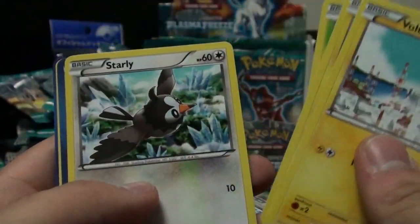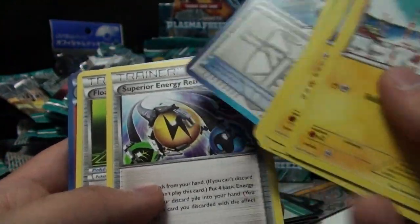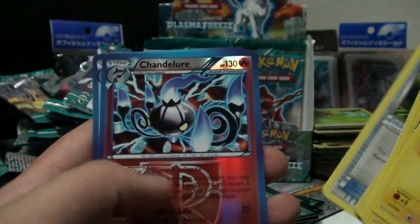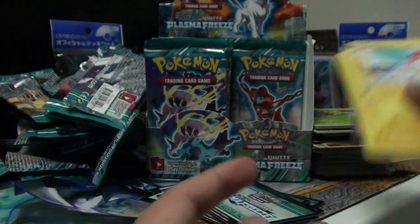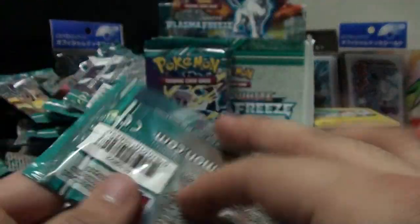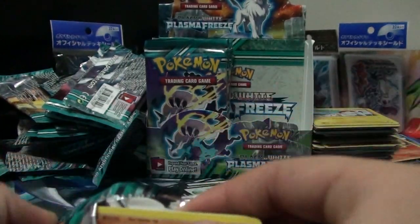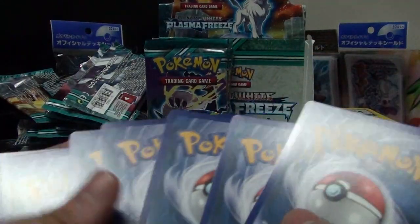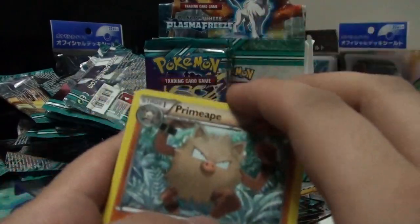Speaking of ugly Zekrom, I kinda hope we get a miscut card but I don't think that'll happen here. No miscut cards today. Voltorb, Pachirisu, Cacnea, Hoothoot, Staravia... Floatstone, Chandelure, and Glaceon - darn it! I bought this off of Pokemaniac12345 and now I just pulled it. That's the thing with buying reverse holos before getting the box - it's hit or miss. On the bright side, maybe I can make a Chandelure deck somehow.